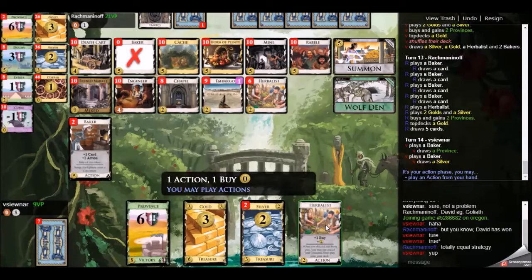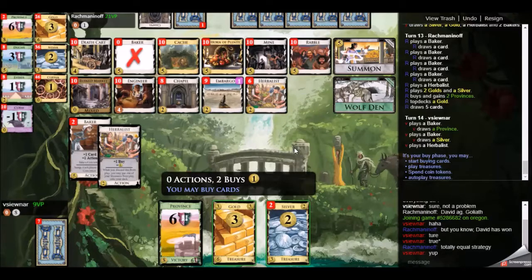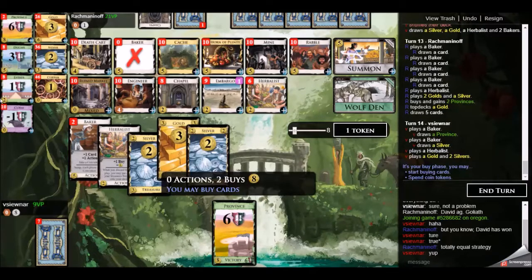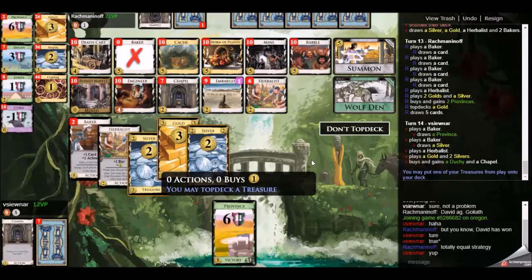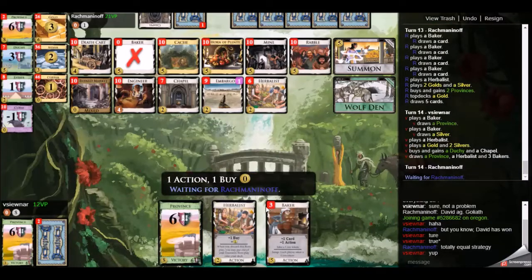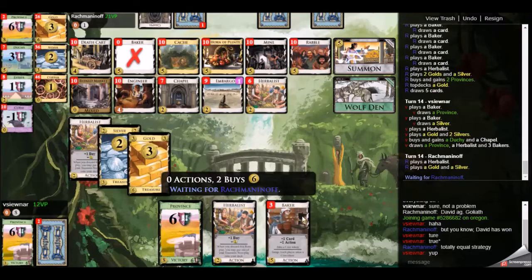My opponent now gets two provinces and we're into the end game. So what is my play? I can't take one province — it's way too easy for my opponent to end the game. So I feel like my alternative is to go after duchies. The first duchy isn't worth anything, but chapel definitely is worth three points. And buying duchy now means that if I buy duchy later, it'll be worth three points, so I'd get six points total. Province-duchy is a play I can make.